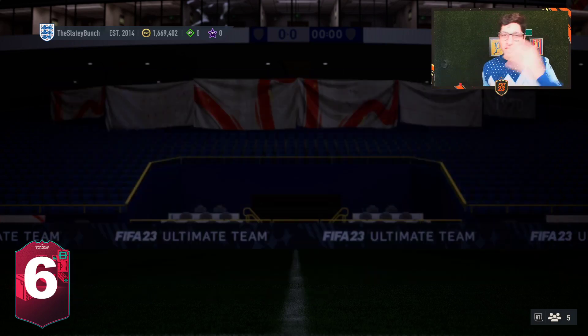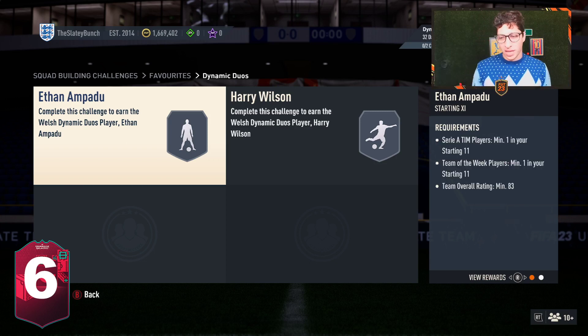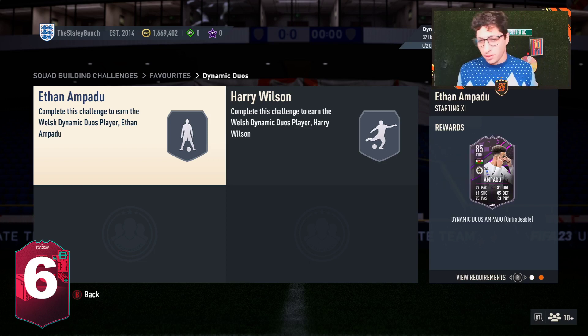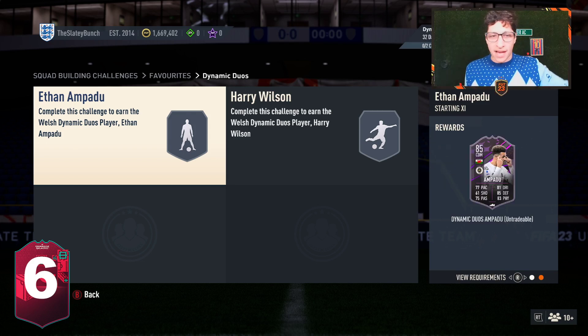For my Wales fans, my Welshies out there, we've got an Ampadu — you can check out the stats on him. He's an A3 and a Team of the Week, and he looks okay: 77 pace, 81 dribbling, 85 defending, 83 physical, 75 passing. Usable card, nothing special. For an A3 Team of the Week, it's basically something you throw in from an untradable flat pack.